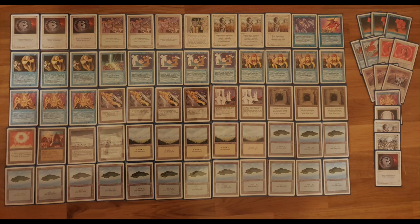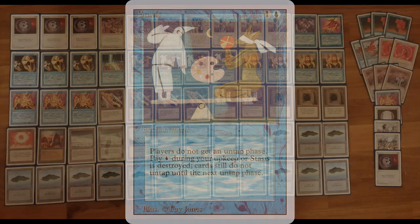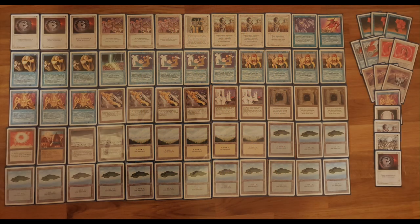Stasis — probably you know what it does, but let's take a look anyway. It's one blue and one to cast for an enchantment. Players do not get an untap phase; pay one blue during your upkeep or Stasis is destroyed. Cards still do not untap until the next untap phase — so even if Stasis gets destroyed, you have to wait an entire turn. It's actually great for the Stasis player: if Stasis gets destroyed, it doesn't mean everything untaps immediately. No, everything stays tapped, but your opponent can untap everything. That's always kind of tricky with Stasis.